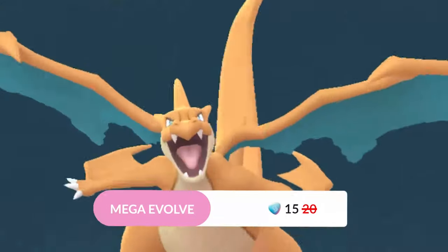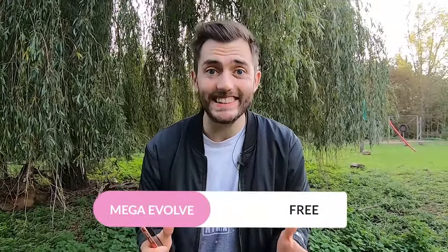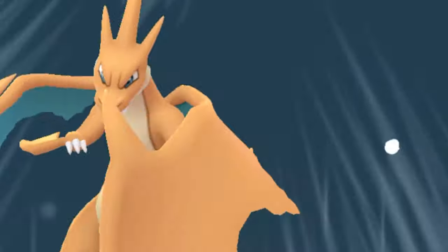Max level: reaching max level requires 30 mega evolutions. Once you reach this level, the mega energy cost drops to just five mega energy, and the rest period is now only three days. This means once a Pokémon reaches its max mega level, you can mega evolve it for free every three days — which is huge.